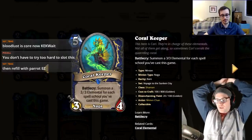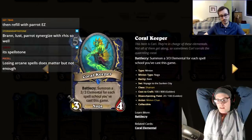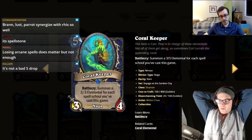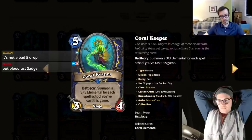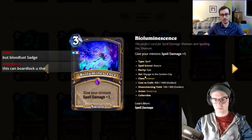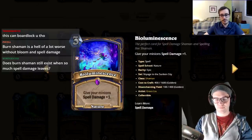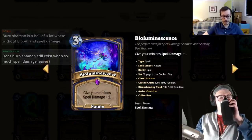One host points out that Bloom is rotating, so burn Shaman effectively dies — can't combo caverns anymore. Bioluminescence — give your minions spell damage plus one. The idea is cool: spell damage deck that also has many minions, like keeping Piranhas and having huge mana turns. But with no Bloom and no clear combo, both give it a one.